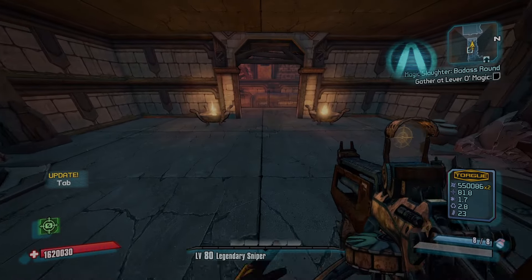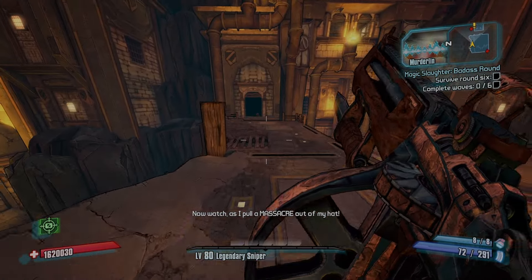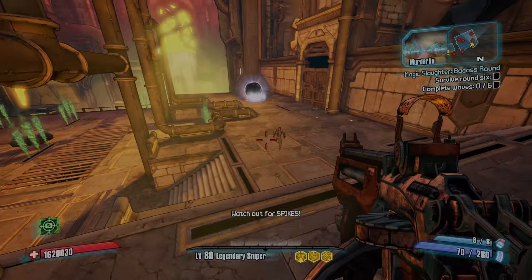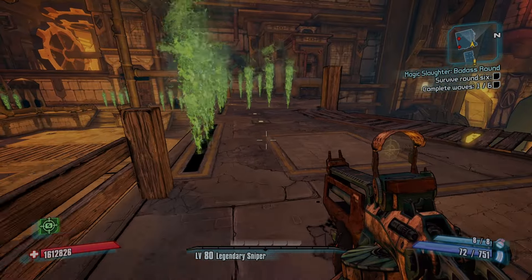Alright, this boringness again. At least I can quit after round five, I know that now. After I get the Ogre, I'm most likely gonna do a huge story push in UVHM. I probably should have got more ammo but I'll be all right. Okay, there's the ammo shrine. Round one done.